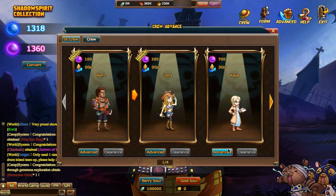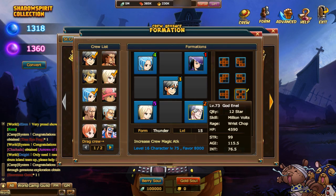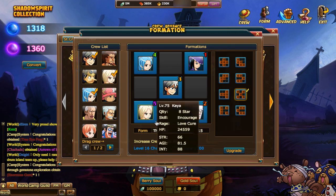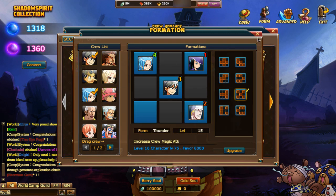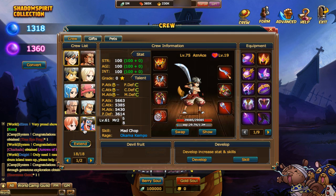So we're going to start with Kaya advancing. She has to leave the formation — I have to remember that. For them to advance, they cannot be in your current formation for battle, and they have to be in your crew list to do the advancing. Let's go advance.